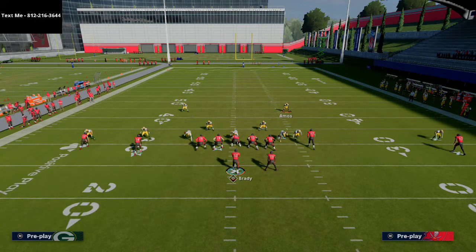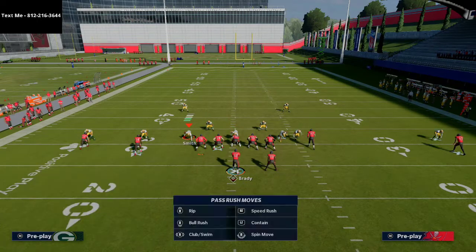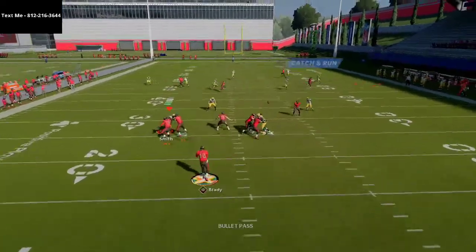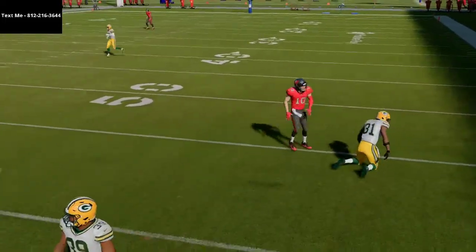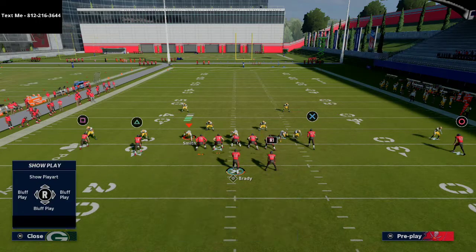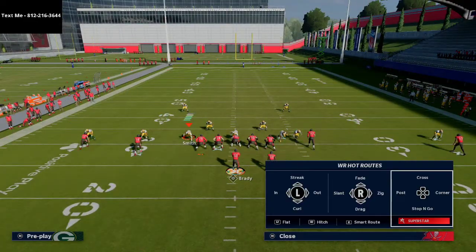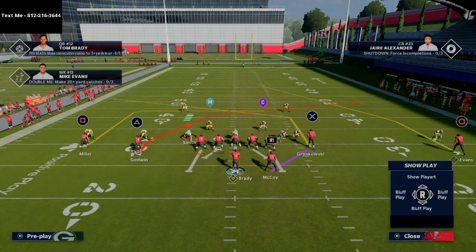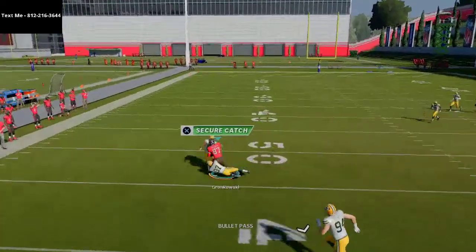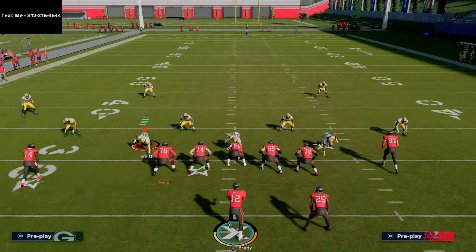For example, if they run something like 'America's coverage defense' — what several people will run against this — you run this play right here. The crossing routes have a good chance, and not only that, the post routes have a good chance against man coverage as well. The post route to your tight end is going to have a good chance to get open. From slot cross with the double post setup, you'll notice this pulls the flat and you're able to hit that post route to the tight end. They're not going to be able to stop both the cross and the post route in the same play — that's what makes this play so powerful.